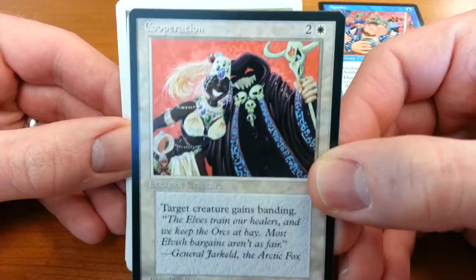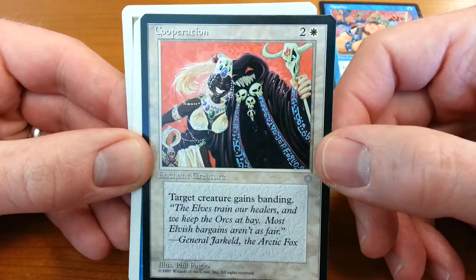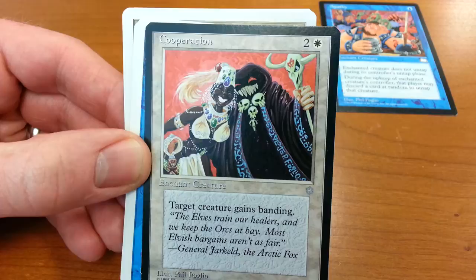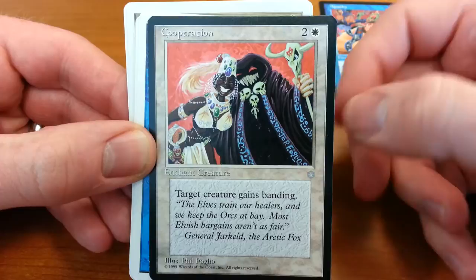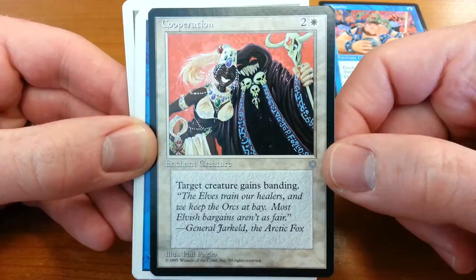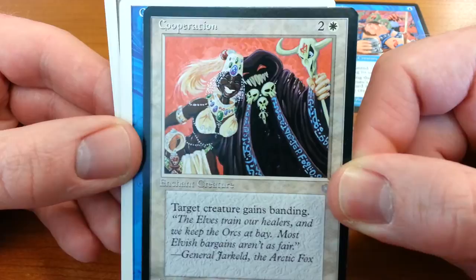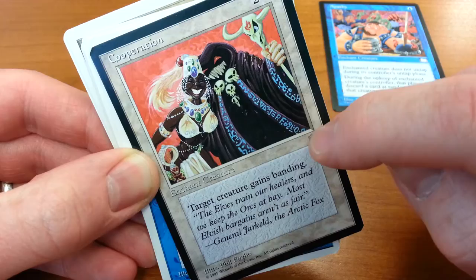Cooperation — I mentioned the big teeth. By the way, Ice Age: every white card almost has to do with banding, which, as any magic player knows, is one of the most useless things they ever came up with in the game. Anyway, this is a very silly-looking card. You have this grinning woman and this grinning monster, and they are cooperating, because the name of the card is Cooperation. Let's see if we can find his signature — yes, he signed it in the runes on this guy's robe. P. Foglio, right there. It's pretty funny.